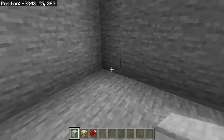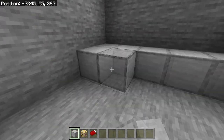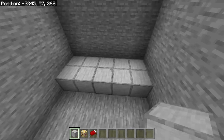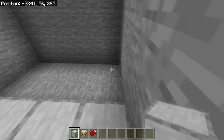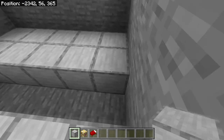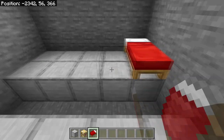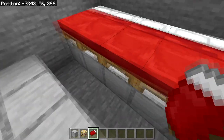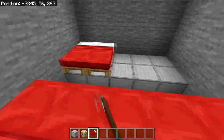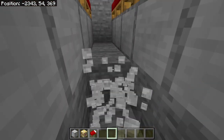Head down into the hole and build a row of five blocks at the end of any side, then expand that by five more blocks forward. Do the same on the other side — build five blocks against the wall and five more forwards. You should now have kind of one hole in the middle between the two platforms. Place five beds on top of each platform, and do the same on the other side, giving you a total of 10 beds.